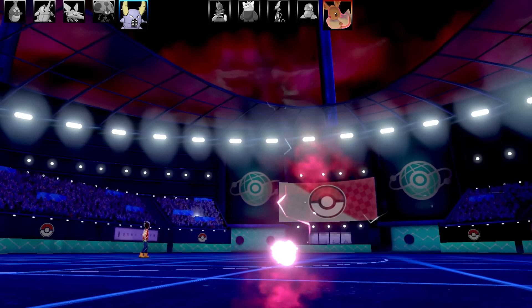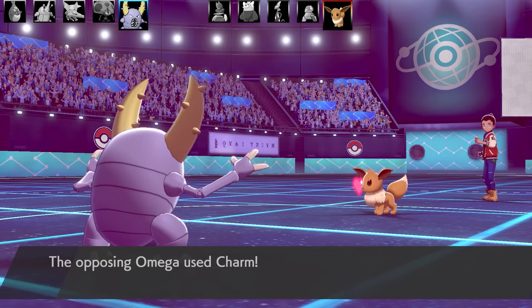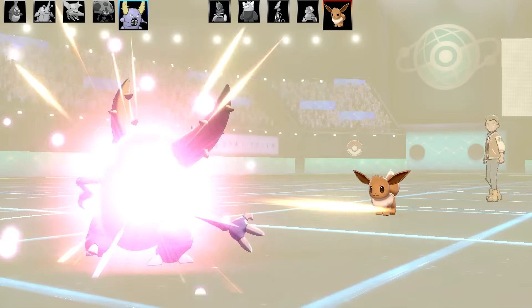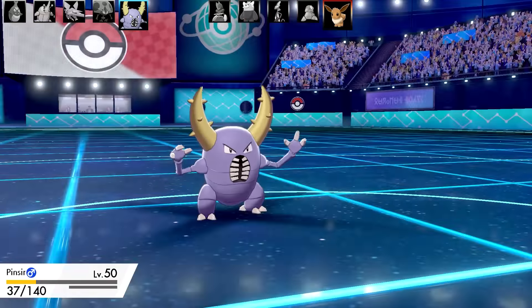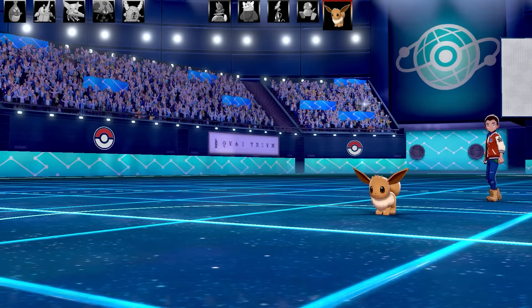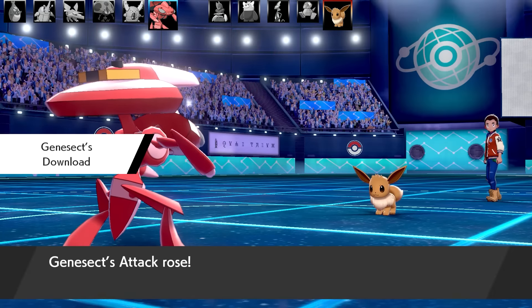I want to Mimic Eevee's attack, but unfortunately it outspeeds me and goes for Charm - dropping my Attack by two stages. So I Mimic Charm and use Charm on the Eevee. Only on this channel - Pinsir learning Mimic! But then Eevee goes for Double-Edge and that is the end of Pinsir. The other moves it had were Bug Bite, Earthquake, Protect, and Mimic - max Speed, max Attack, Heavy-Duty Boots, Moxie. Last Pokémon is Genesect.